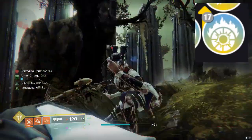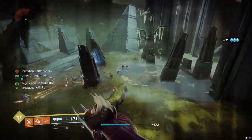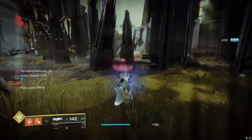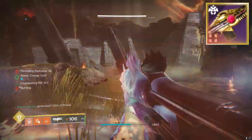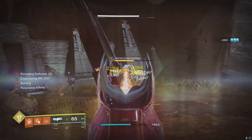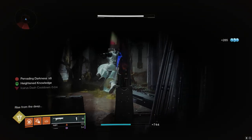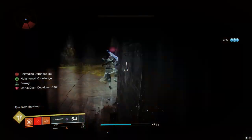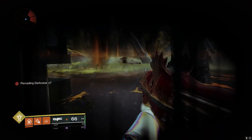That's why we went with Pericausal Affinity. Of course you could go Incandescent if you don't have the Retrace Path, however personally I'm not really going to use my trace rifle for add clear like that. If you missed out on the Hollow Denial from last year then I would highly recommend going about getting this pattern. Trace rifles have really snuck up in usage over the past year and these days they are used a lot — this one is probably the best, bare minimum top two alongside the Hollow Denial.